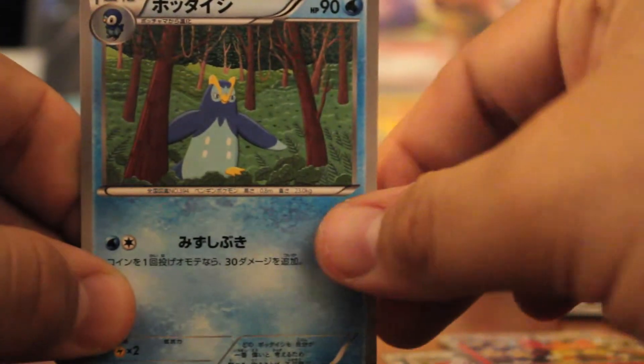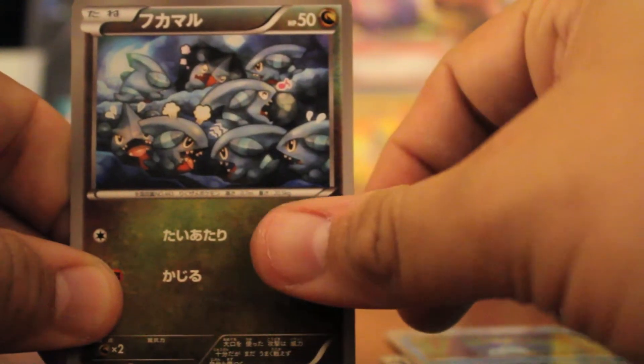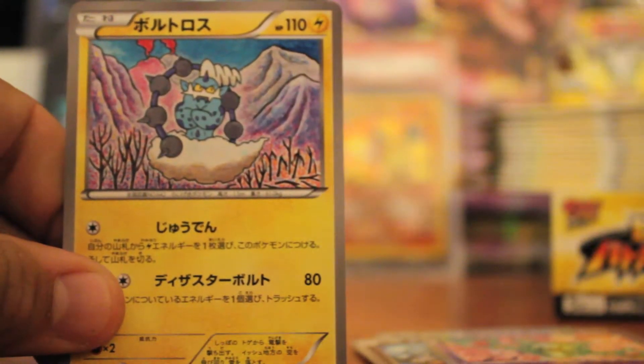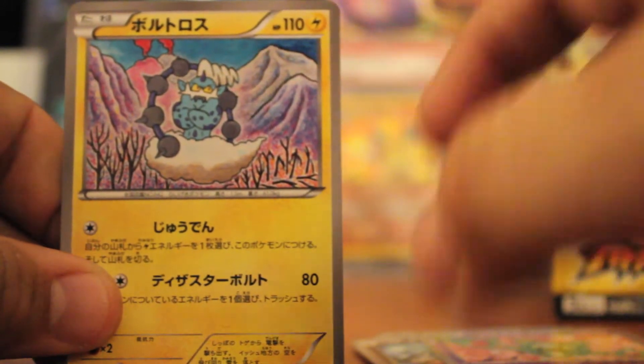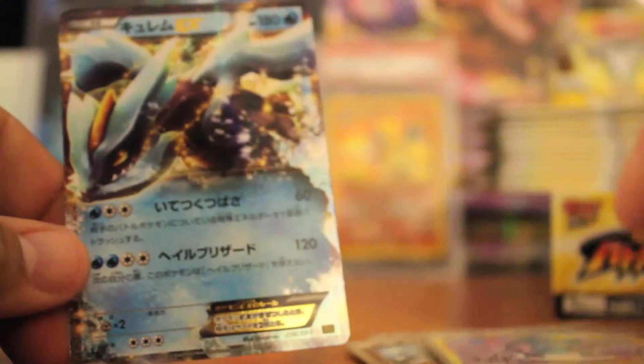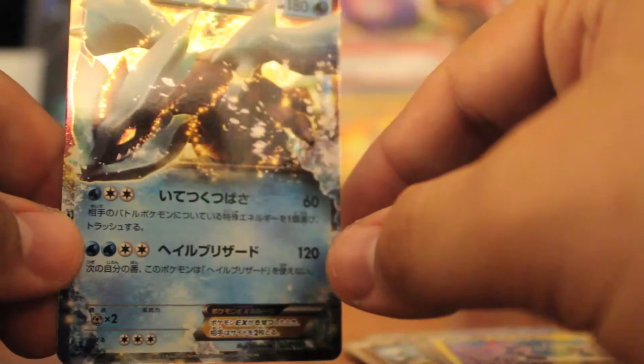I'm just going to cut two at a time here. We have Piplup, Gabite, Reuniclus — another one I didn't get last time. Also one I needed: Thundurus, which is a really cool artwork — very artsy. And the first EX is a Kyurem EX, one we already had, so that's a double. Really hoping to get the Chandelure and Excadrill EXs, because I don't have those and they look pretty sweet.